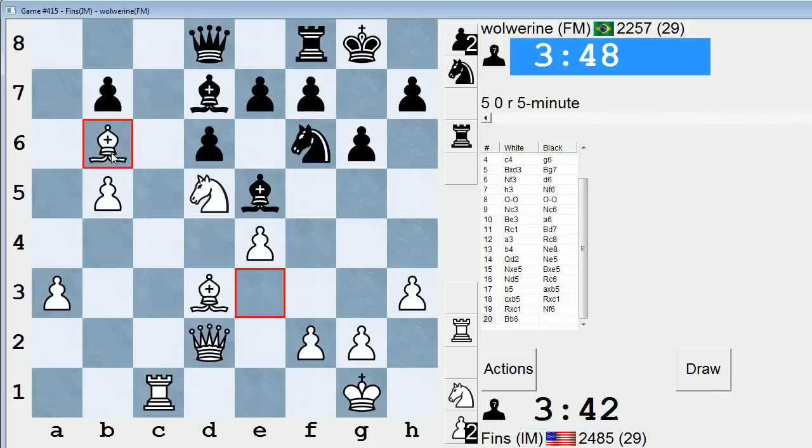Yeah, let's do that. So Bishop B6 - win a tempo on the Queen, just force him to an undesirable square. There's also maybe Bishop H6 I could have looked at there. I wish I had two Bishops - one to go to B6 and one to go to H6. That would be perfect. After Queen E8, if I could play Bishop H6, his Rook would be trapped. It's not bughouse, though, so we can't do that.